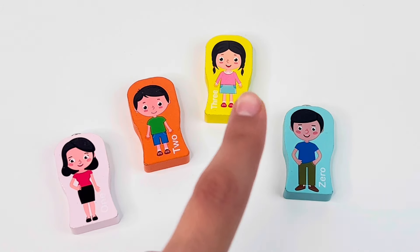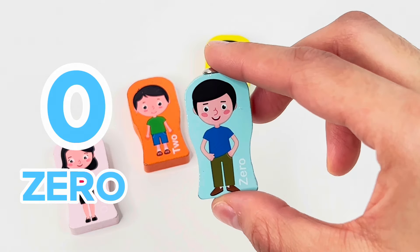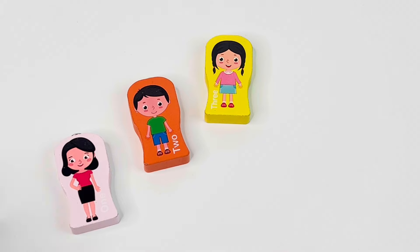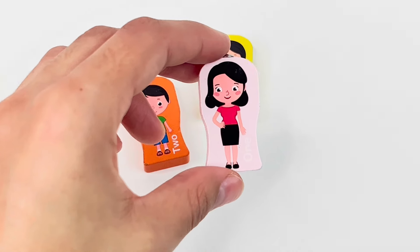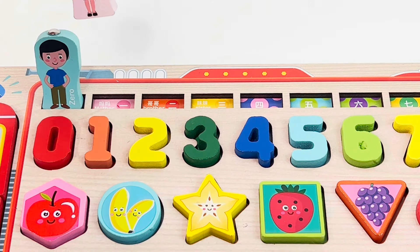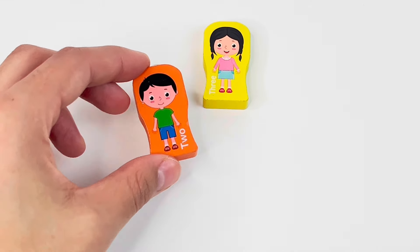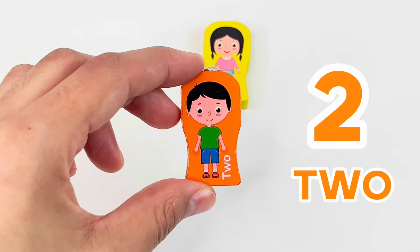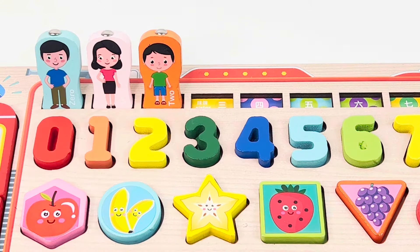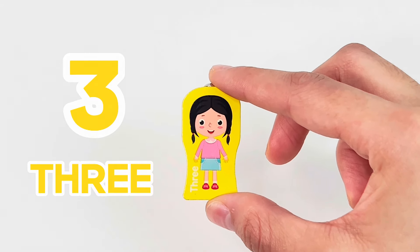Here we have some family members. First we have the number zero and it's the dad. Next we have the number one and it's the mom. Number two and it's the little brother. And last we have number three — the little sister.